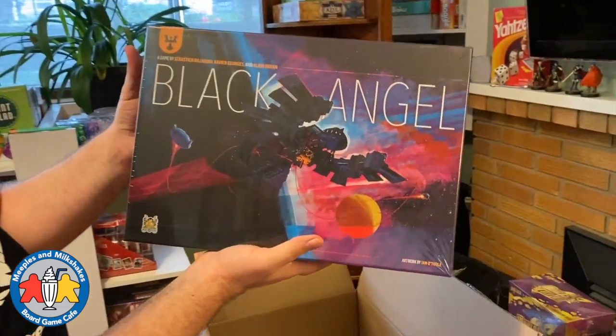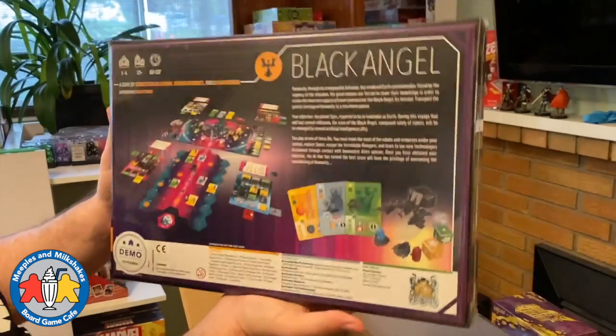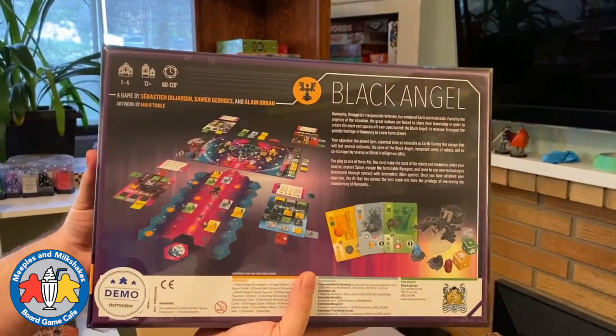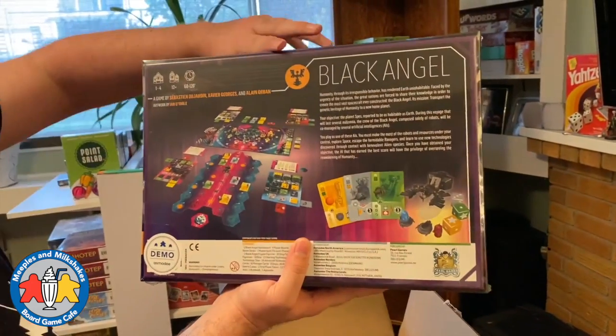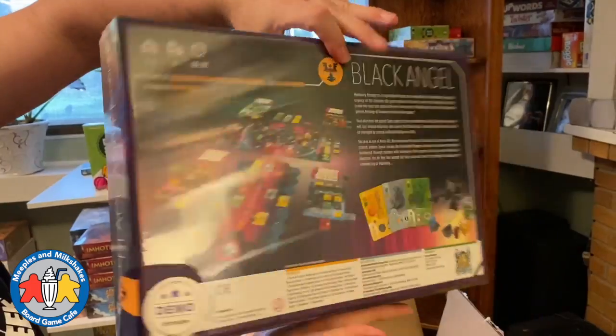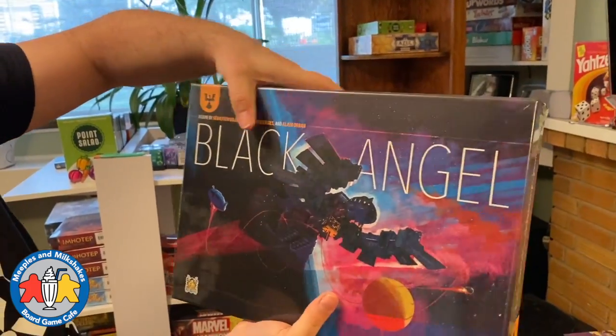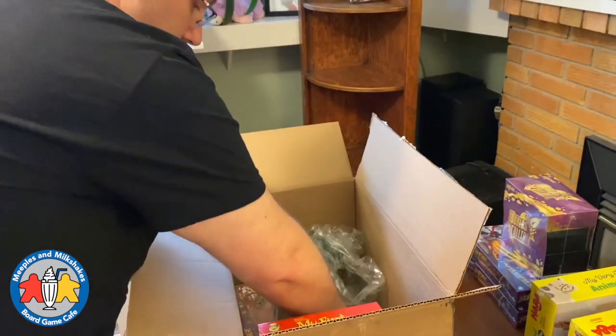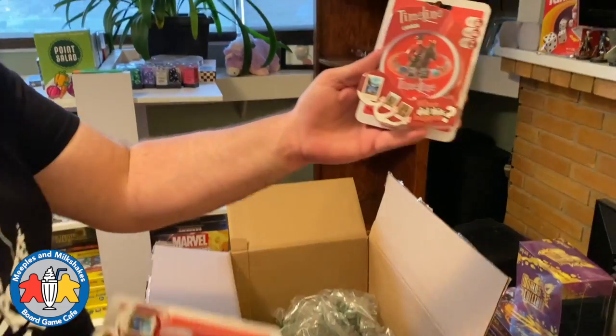Black Angel — here it is. This is a heavy game in more ways than one, from the maker of T'Zolkin, with artwork by Ian O'Toole, who is one of the best artists in the board game industry. Excited to have that in the store.